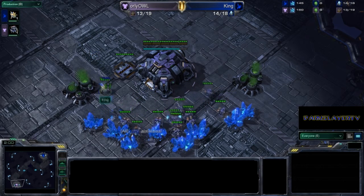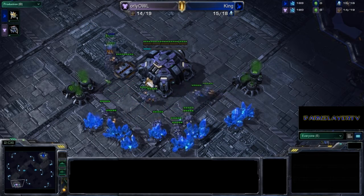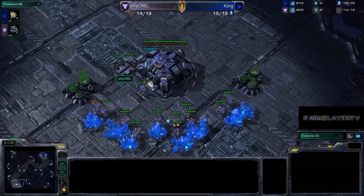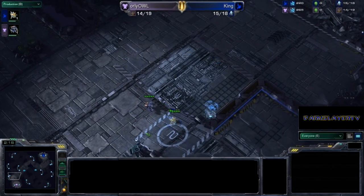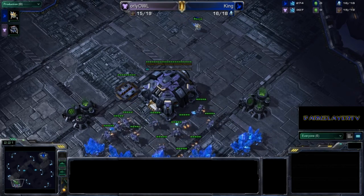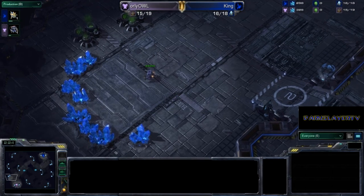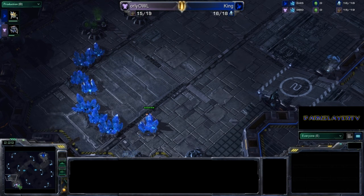The probe is already getting aggressive on that SCV. I don't think it's going to get a kill, and O'Reilly Owl actually pulls two SCVs to get that probe out of there — 'get out of my base!' The probe does start to run away. Nice little micro maneuver there from King getting back inside the base. And it looks like we're going to be seeing a CC first here from O'Reilly Owl, getting super aggressive with that expansion to start things off.